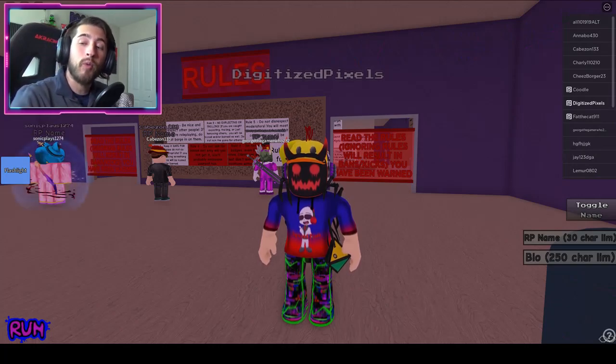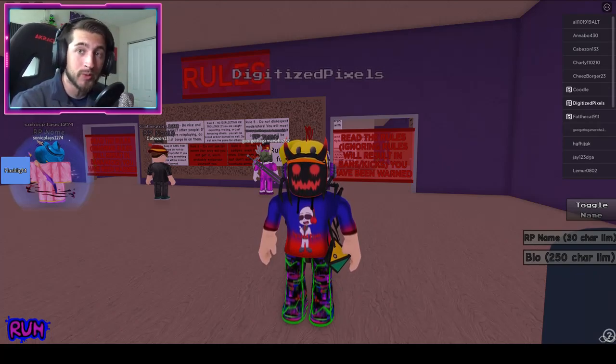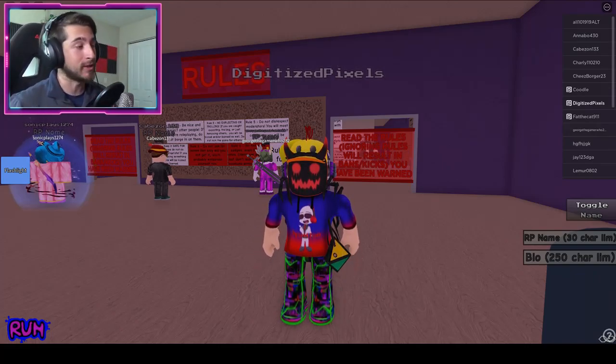Hello everybody and welcome back to another episode today on Roblox. My name is Digi and today I'm showing you guys how to get the new badge called Unseen Paths — a limited time badge. Find their hidden hideout.